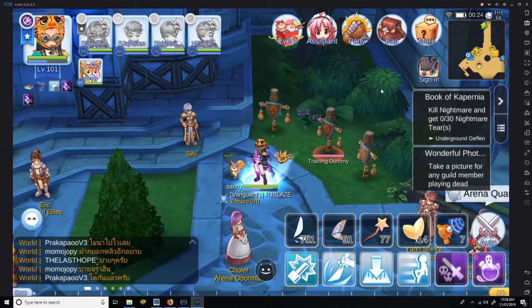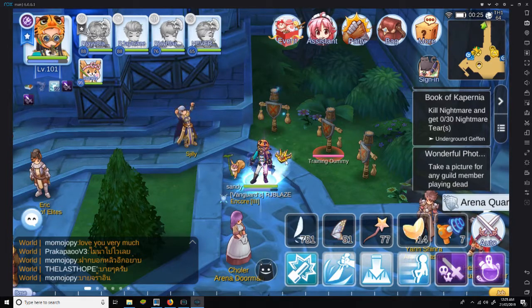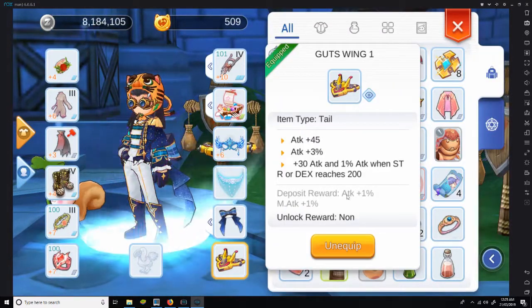Wind Perch Drake is better, as long as you attack a monster or player that has above 50% HP. If you can do that, it's even better. For me, the Gutswing is better deposited for the 1% attack. This one also gives 1% attack on deposit. Thank you for watching.